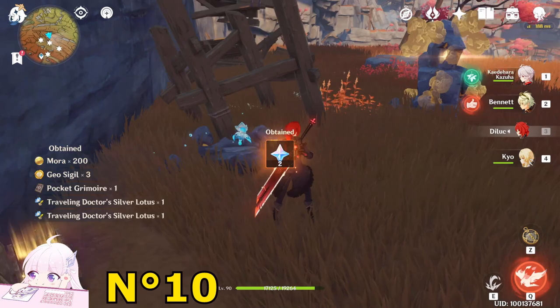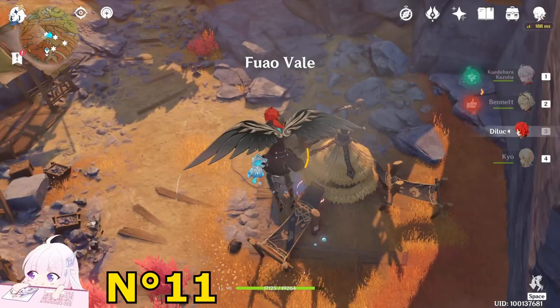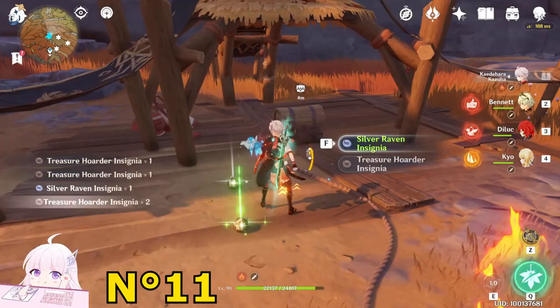Got this Normal Chest. Now go downside from here. You will see a small Treasure Hoarder camp. Kill them. Once you kill them, you will unlock this Normal Chest. Take it.